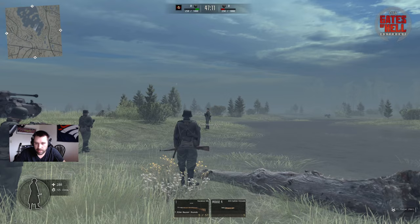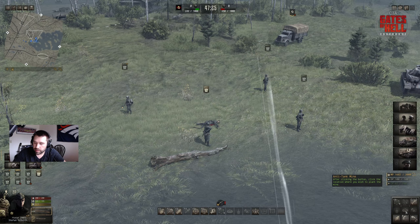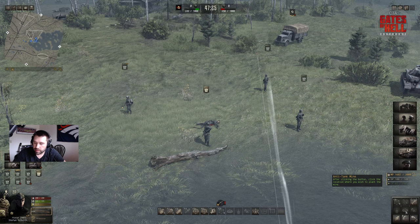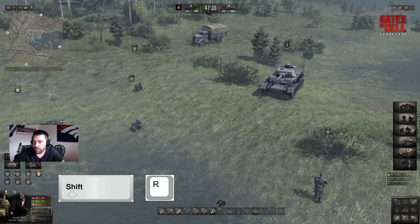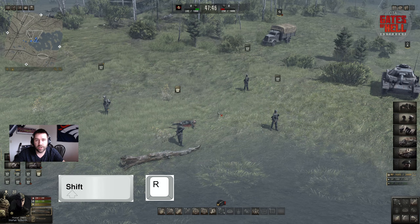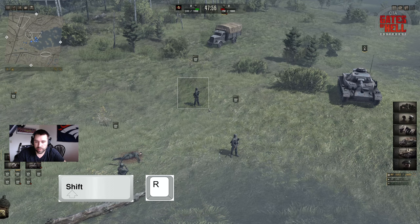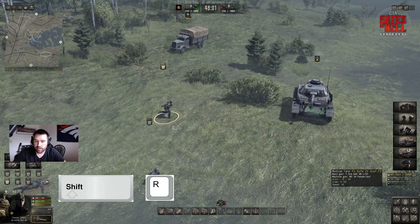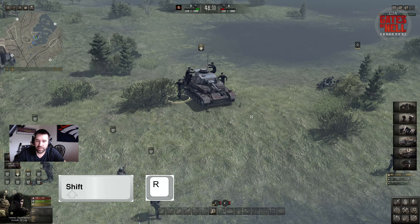Let me demonstrate with an AT grenade. We chuck it — boom. The tank isn't destroyed but it's heavily damaged and the tank crew is coming out. Now these tank crew members are key to getting you back on your feet if your tank gets destroyed.